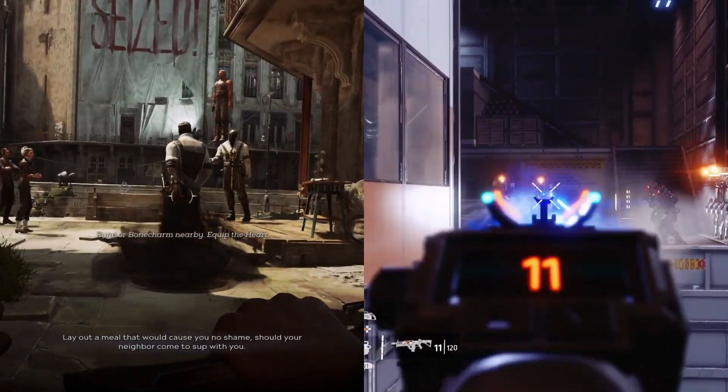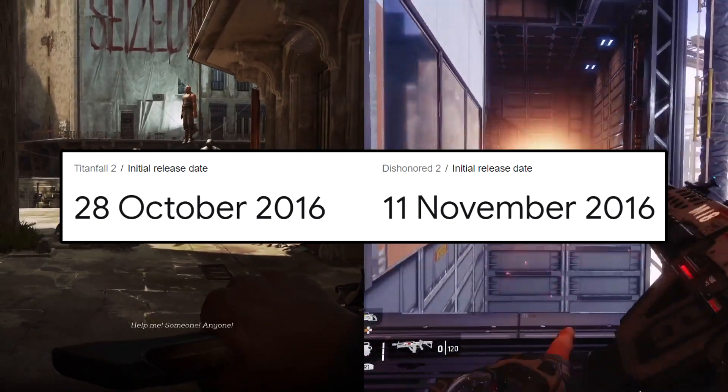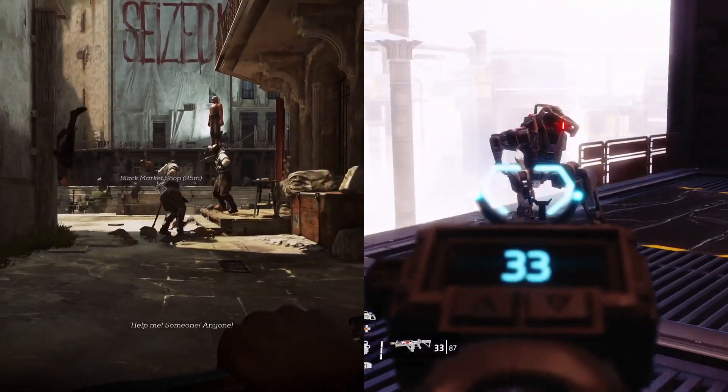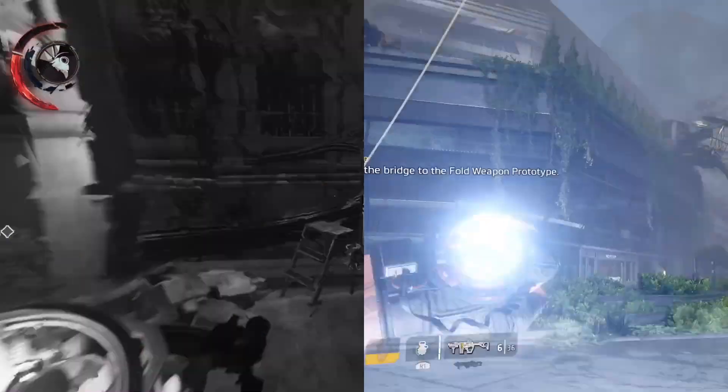Dishonored 2 and Titanfall 2 are both first-person action game sequels, both released within a few weeks of each other in 2016, both are two of my favourite games, and both contain a mission designed around a similar time travel mechanic.